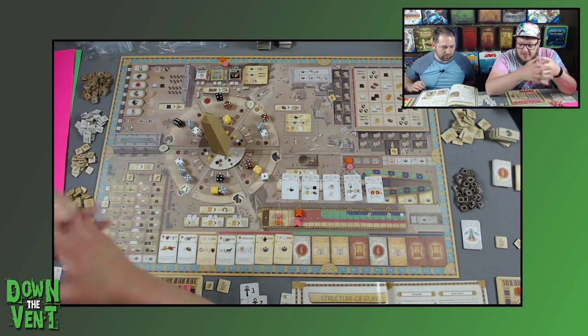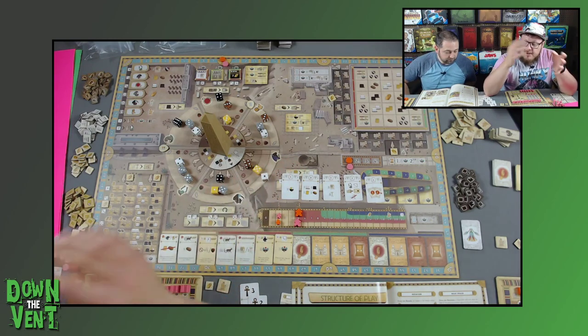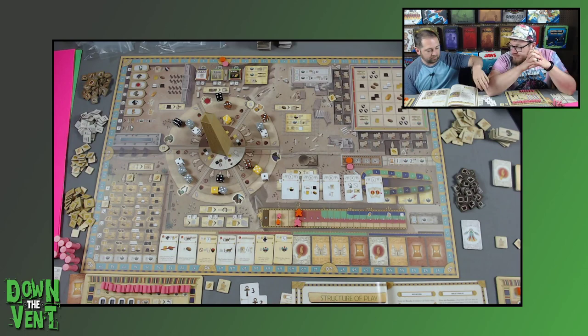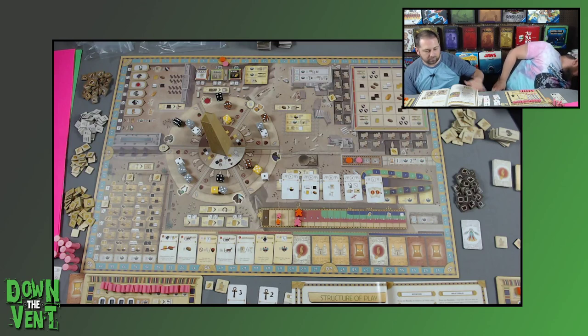We've already got most of it set up here. There are some cards in the middle — that's just the beginning draft. First player will draft one card, second player will draft two cards, then first player drafts one more. I'll go first. Forever the first player becomes.